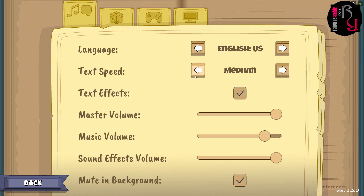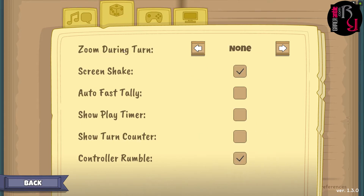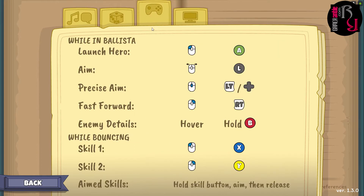In the options you can set the language, text speed, text effects, master volume, music volume, and sound effect volume. Zoom during turn can be toggled, along with screen shake, auto fast tally, show play timer, show turn counter, and controller rumble. The game can be played with a controller as well as a mouse. Controls include launch hero, aim, precise aim, fast forward, and skills.